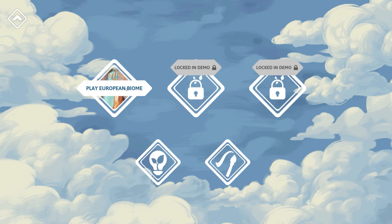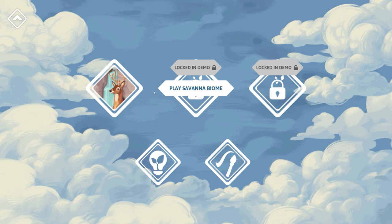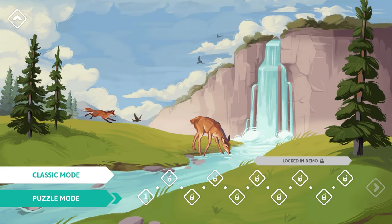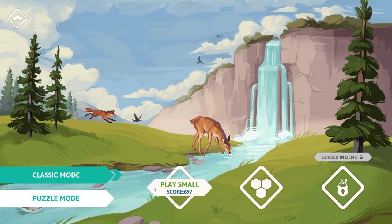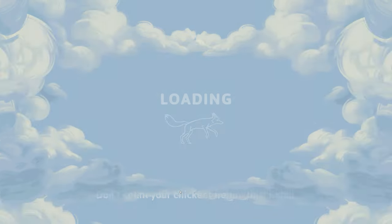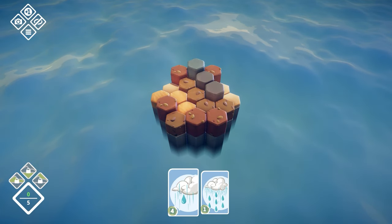There is a European biome to play as well as a tutorial and a creative mode. Locked in the demo is a savannah and marine biome. You have a classic mode or a puzzle mode. I'm just going to go with basically the standard mode here for this demo — other modes are available in the full version.